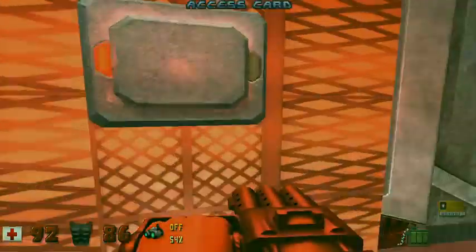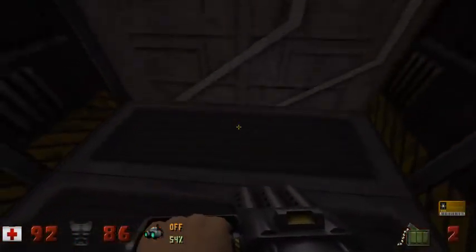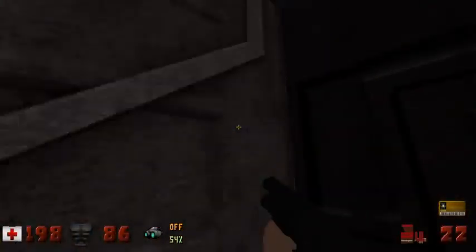Grab the yellow keycard. Don't know why my voice raised suddenly then. Should be a little secret down here - three atomic healths! Just what the doctor ordered.